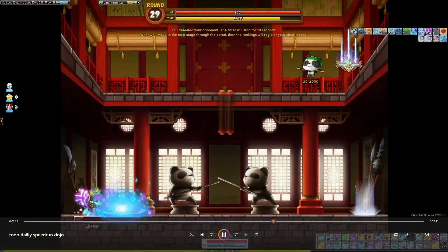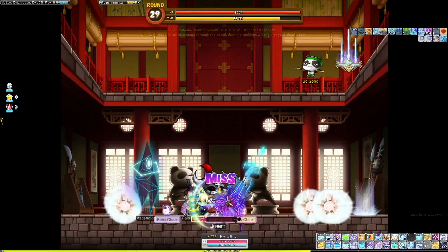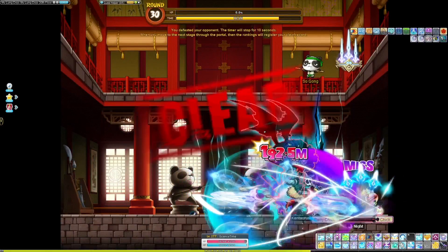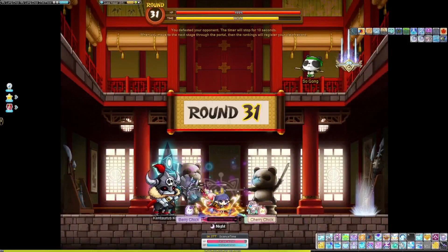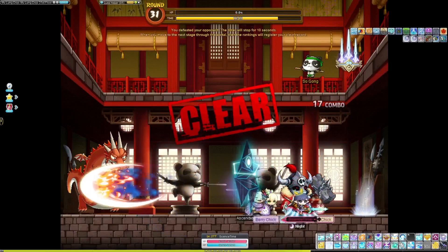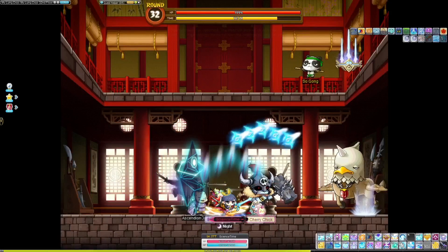Floor 30 is Arcarium. If you cannot one-shot Arcarium, bind him — because he will use super defense up and waste your time. Sometimes he uses super weapon defense, sometimes super magic defense. It's kind of a 50-50, so just bind him if you can't one-shot him and you'll save yourself a lot of time, because you don't have to wait for that debuff to wear off. Sometimes he'll also use damage reflection after that debuff, so it's no good.